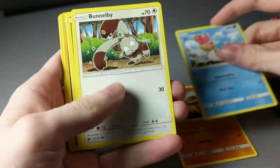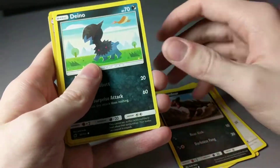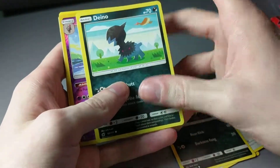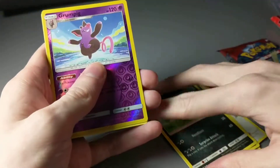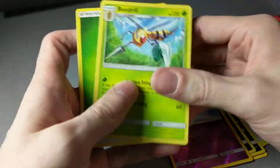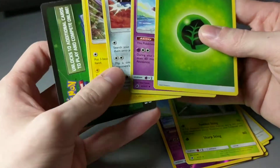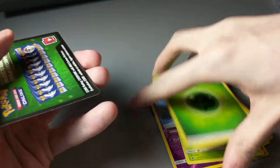Cubone. Shellos. Bunnel B. Houndor. Dino? I don't know how to pronounce that. Grumpig Reverse and a non-holo Beedrill. Nothing exciting in there.